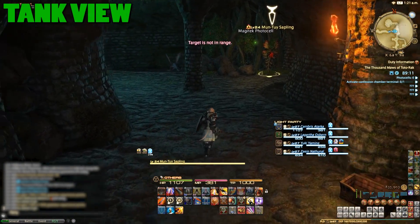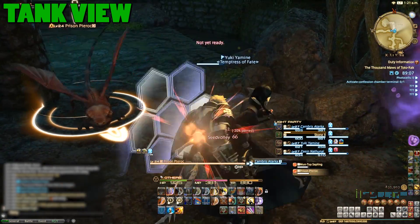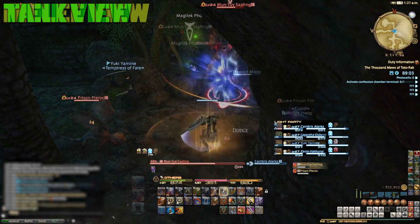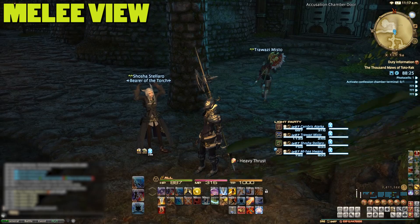The first part of this dungeon revolves around collecting a number of little green Magitek photo cells, and you'll find your first one right at the start next to a decision. Interact with the photo cell to collect it and take note of the door that's likely behind you.